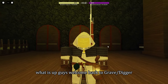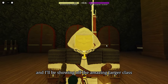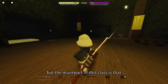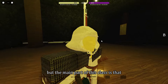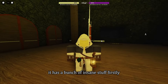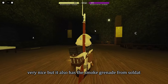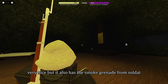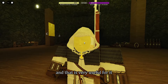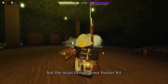Welcome back to Gravedigger, it's me BionicArtorax. I'll be showing off the amazing Jaeger class added to the game just a couple days ago. The main part of this class is that it is a trickster class — it has a bunch of insane stuff. Firstly, it has the pox rounds from Mortician, which means you'll be able to poison enemies. It also has the smoke grenade from Soldat, which is quite nice. Everything works well with this class, but the main thing is your hunter kit.